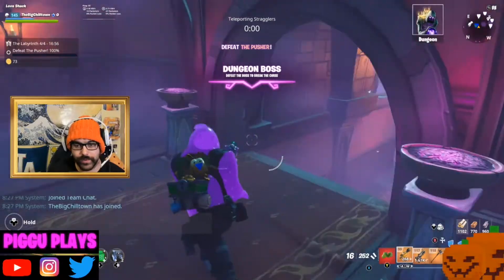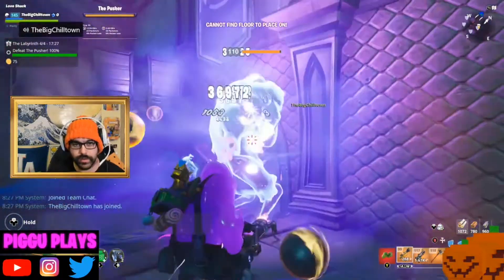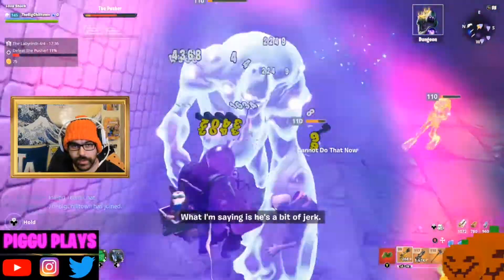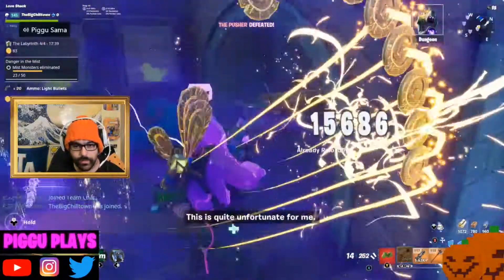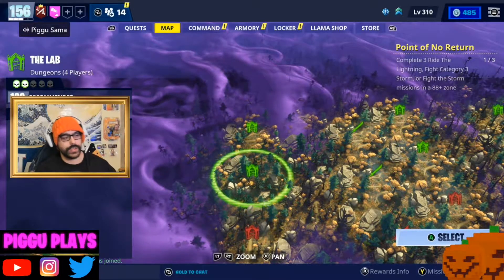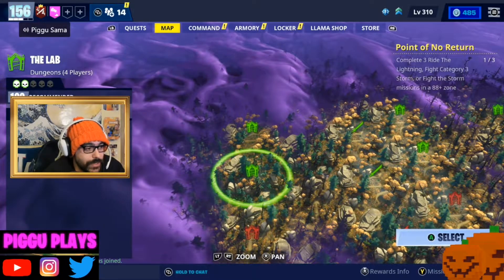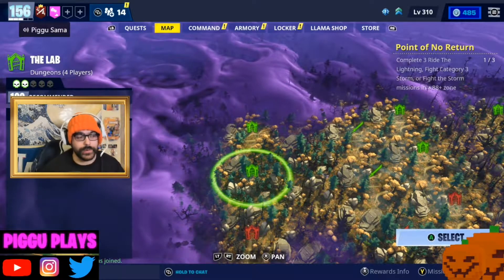We have unlocked the Labs. This one is kind of interesting because it's not a traditional mist monster in there — it's actually like an upsized Fortnite VR character. You have to collect blue glow as you go through by eliminating mist monsters so that you can use pylons at the end to weaken the boss. So make sure you're picking up the blue glow — that's the big tip. We gotta find the dungeon keys.